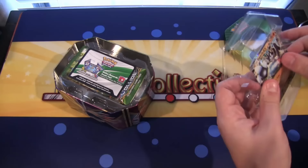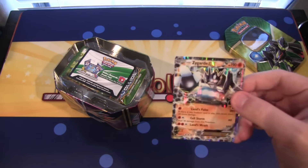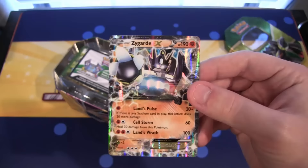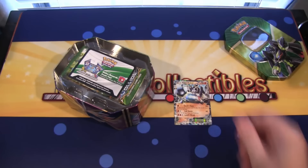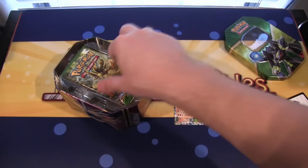Let's get our card out of this plastic — I always have to do that with Pokemon. Alright, we have our Zygarde EX, which looks awesome. It's like the final form of Zygarde, or the 100% form or whatever. Looks amazing — he kind of looks more like a Digimon to me than even a Pokemon. And then there's the code for the tin.